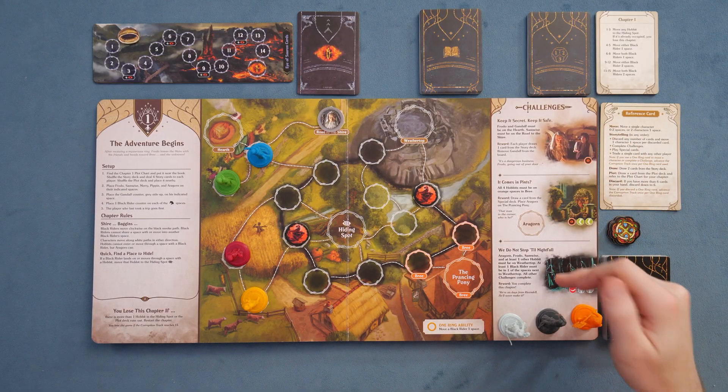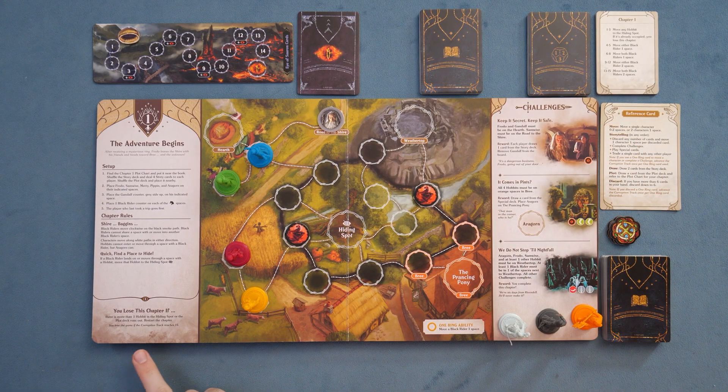You're going to be going through eight different adventures. All the adventures follow the same general rules, but there are specific rules and differences to them. In each one, you're playing through a beat of the Fellowship of the Ring story. You're trying to accomplish a sequence of challenges, and there's a lose condition — usually different for every one — although if you ever run out of the plot deck, that's consistently a way you'll lose. Past that, it's basically a hand management exercise.